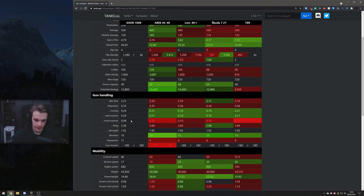Here we have the gun handling that I was on about. 0.33 is really, really nice as a base dispersion value in comparison to all of these, and also 2.21 aim time is very, very nice — only outmatched by the Skoda T27. But dispersion while moving, dispersion while tank traverse — the turret traverse dispersion is actually fine at 0.08, so when you're actually moving the turret it's fine. However, when you start moving the actual tank and traverse it, it's going to bloom out quite a bit. So IRM is going to be a must, because you cannot have V-stab on this tank.